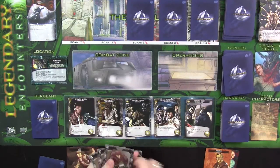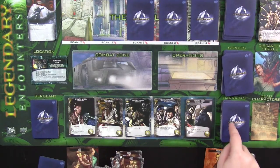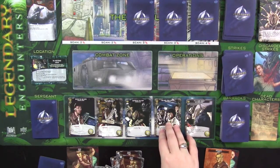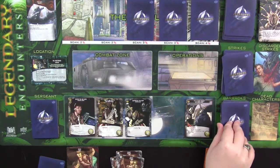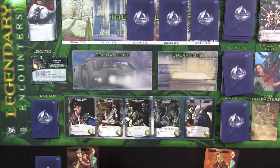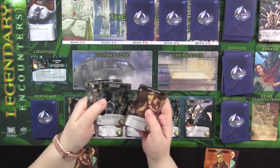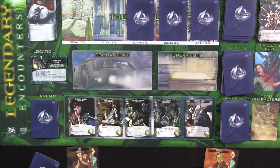Now we have three recruit. I'm going to go ahead and buy 'You Have Your Orders' because it lets you look at the top two cards of the barracks and put one on the bottom and one back on top. Sometimes there are situations where you have to add face huggers to the barracks, so having this card could be good because I can check for danger before drawing another card. That'll go to the discard. I only have one card left in my draw pile, so I'm going to reshuffle all my other cards and draw back up to six.